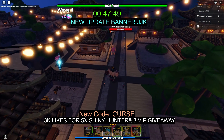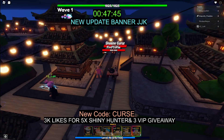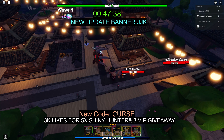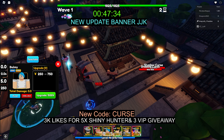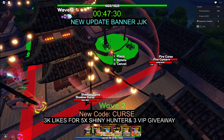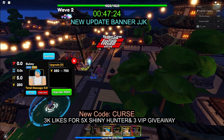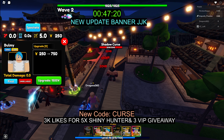Alright, we're going to go ahead and kill off these cursed thingos — maybe it drops from these. It's probably either infinite or story mode that you can get them from, probably the story mode bosses. But we're just going to do it in infinite mode. We'll place down our Gon and a Kainu, and focus on upgrading Bulma. It should appear on screen when you get one.